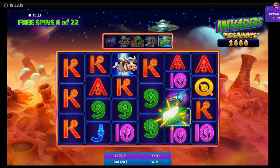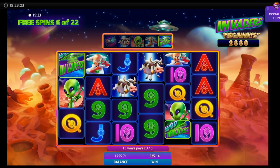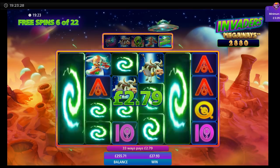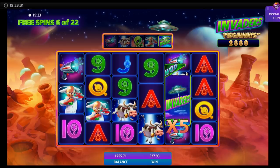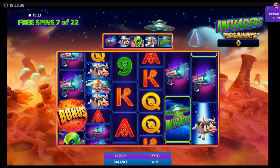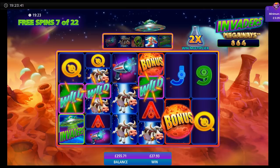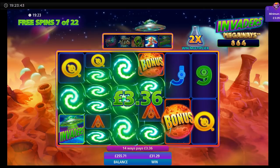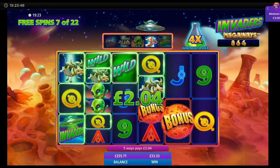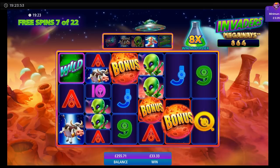It can stop on the alien any time it wants really — times five for that. Double wild invaders there, so that'll be worth a few pennies as well. £2.79. Well, I've got the doctor there — can we get another re-trigger? Yes we can! Four extra spins there.